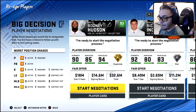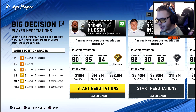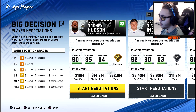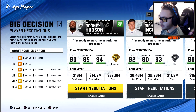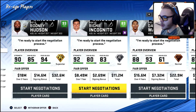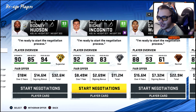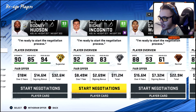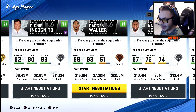At midseason, we've got some big players to re-sign. Rodney Hudson wants to come back — I'm getting that deal done because superstar players hold their overall pretty well. Richie Incognito I'm letting go — not a lot of upside and he's 36. Darren Waller is getting re-signed; it's not even a lot of money for the caliber of tight end he is.